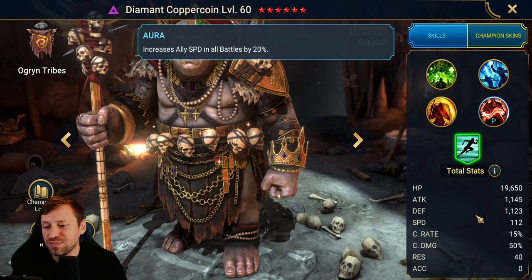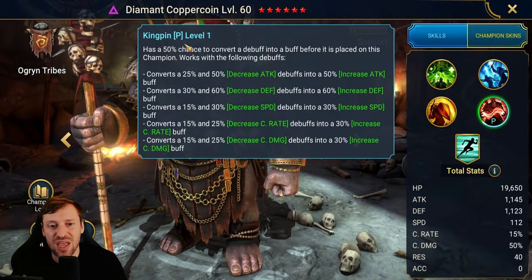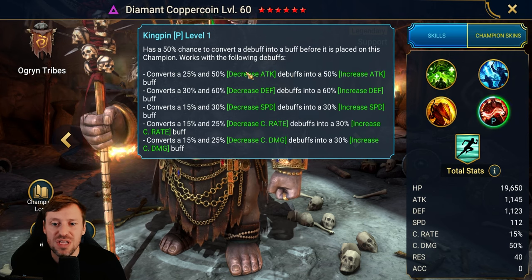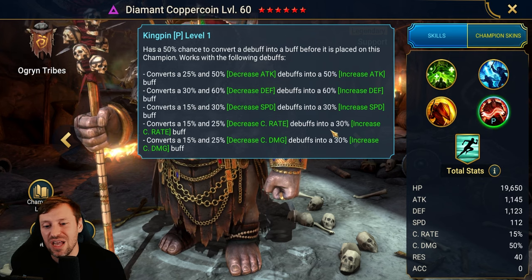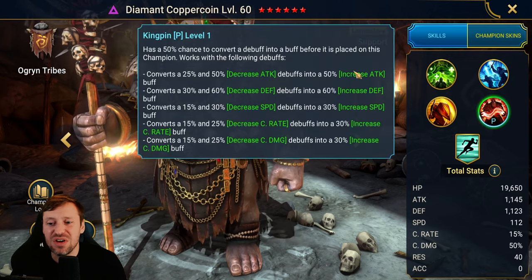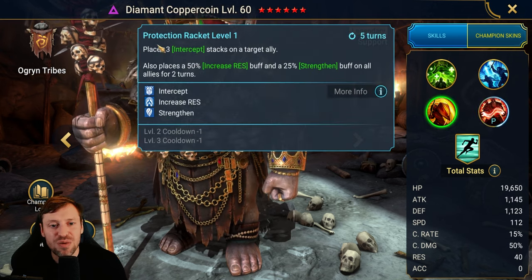His aura increases ally speed in all battles by 20 — that's a nice aura. He has a base speed of 112; I think 115 is the fastest, so he's a very fast boy for a big guy. His passive, Kingpin, has a 50% chance to convert a debuff into a buff before it is placed on this champion — decrease attack to increase attack, decrease defense to increase defense. It's similar to Amos. The only problem is increase attack, crit rate, and crit damage are kind of useless on a support champion. Increased defense and increased speed will help him though.